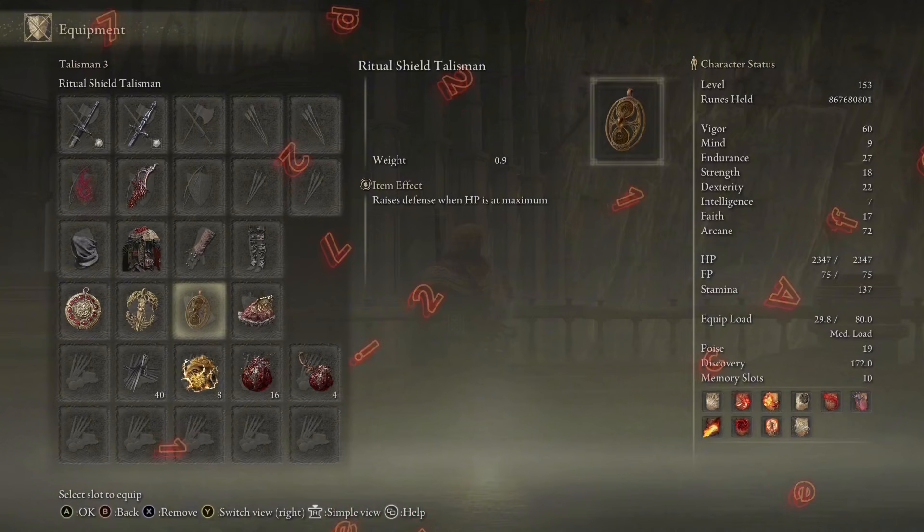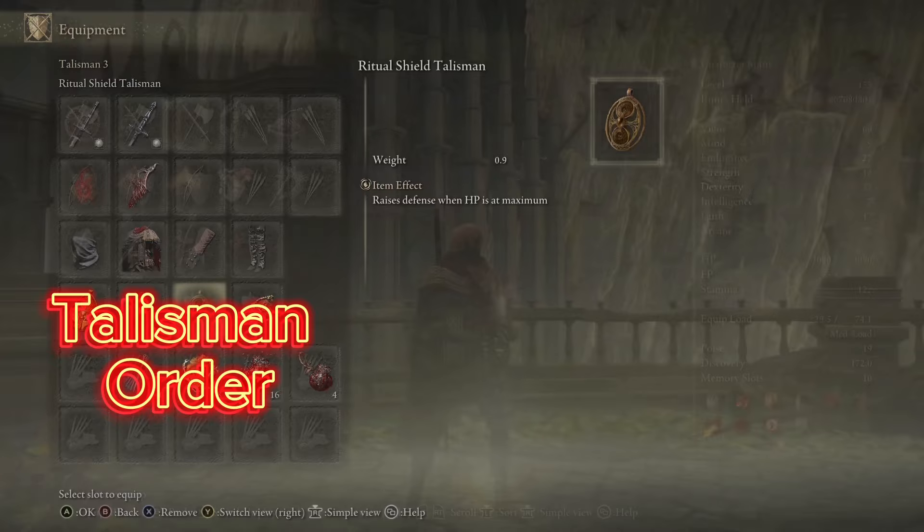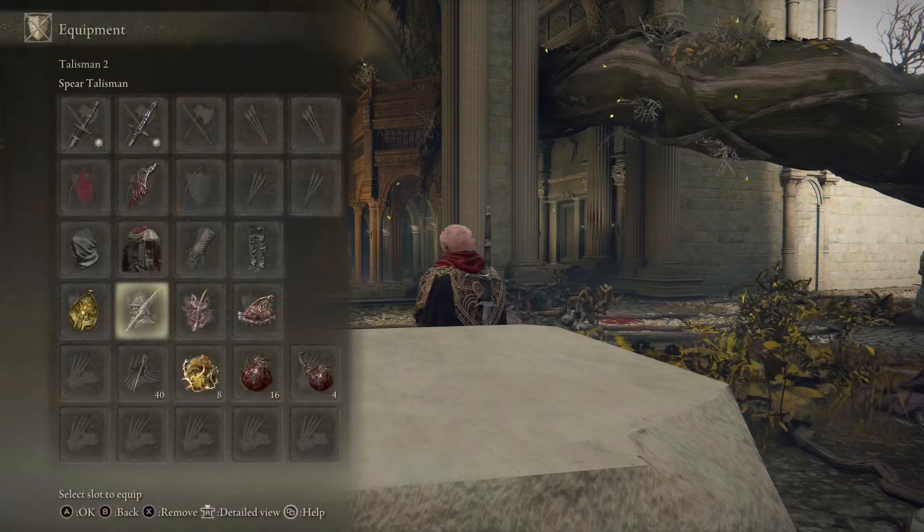This build is able to run the meta talismans for dueling: the Erdtree Favor, the plus-two vigor talisman or Ritual Shield to start. I like running Shard of Alexander instead of your fourth optional one, but once the duel starts I swap off the HP talisman to Blessed Dew. I swap down to Lord of the Blood, and then swap to good old Rod and Wing. These are my end-of-fight talismans. Sometimes if I have a thrusting weapon, I'll put on the spear talisman as well.